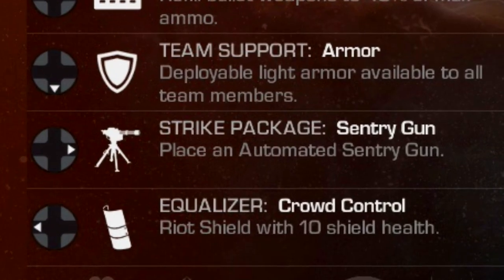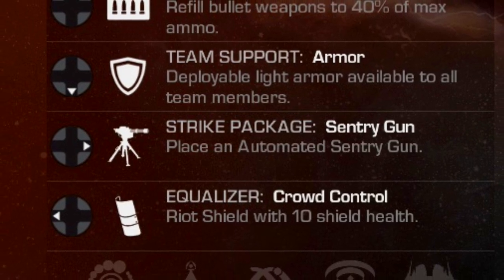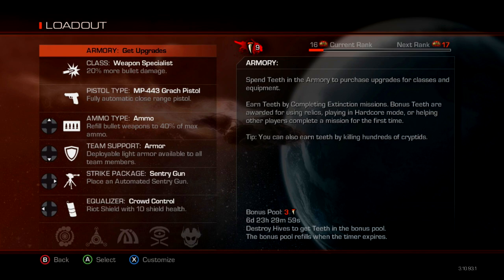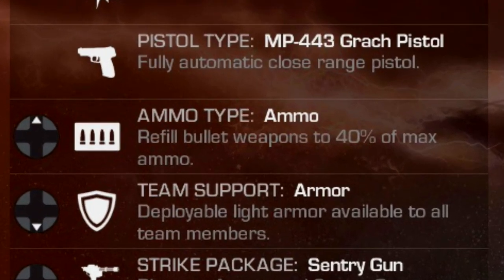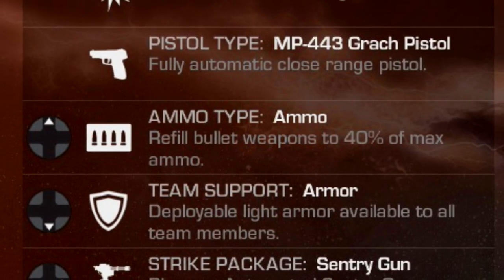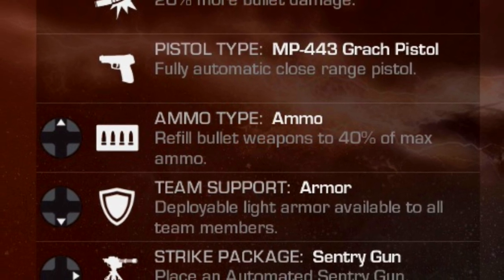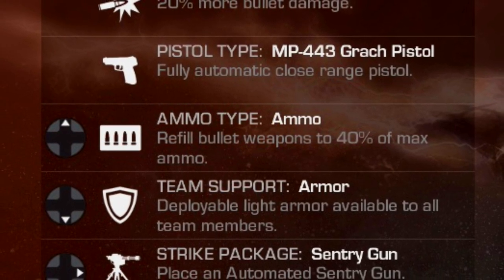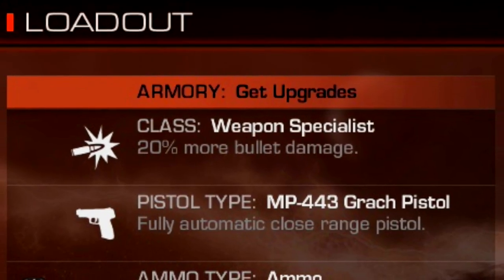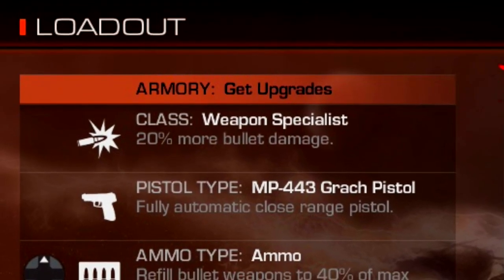For the loadout in this ultimate camping strategy, the most important part is the sentry gun, because you're going to be using it to basically do most of the work for you, and you get to shoot every once in a while. I say bring normal ammunition — you can bring specialty ammo, but in all honesty, these guys still die in two bullets every time no matter what ammo you have on casual, so it really doesn't matter. It's just better to bring normal ammo because you can get 70% with one of the upgrades on it. And bring weapon specialist, because everything else is really pretty useless at that point.